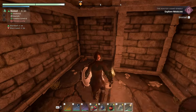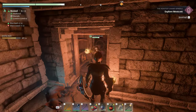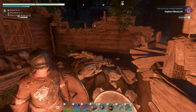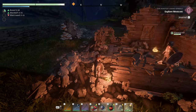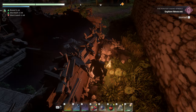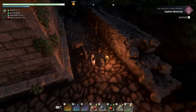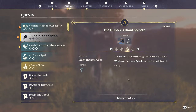You didn't find it? No, but you brought friends! Oh, that was my pet. Location above, two meters — it says we're right here. One meter says I'm right here. The quest reads: 'The hunter traveled through Revelwood to reach Westcott, her hand spindle was left in a different camp.'